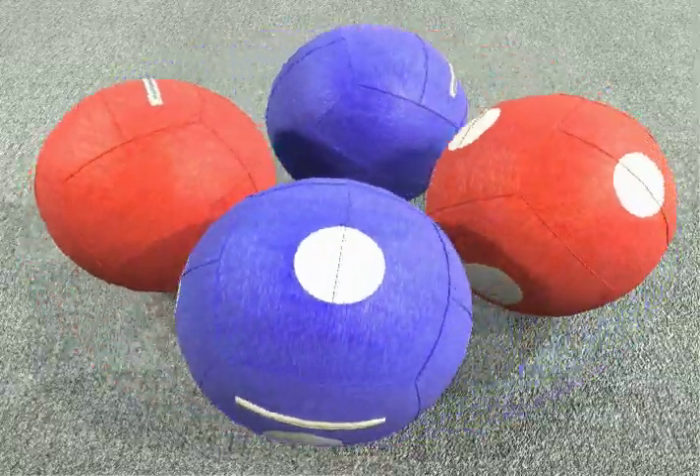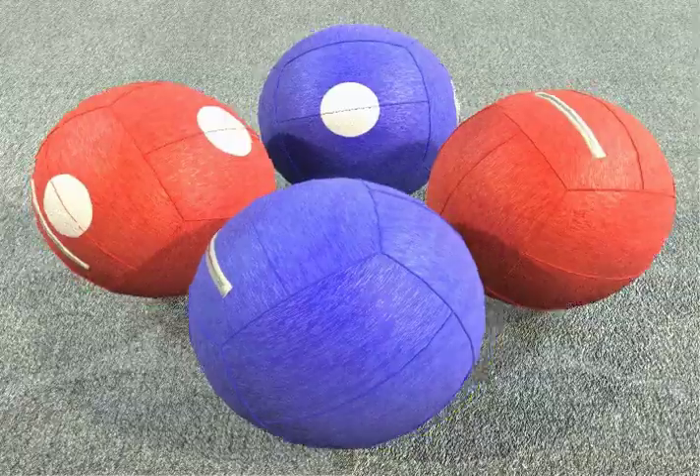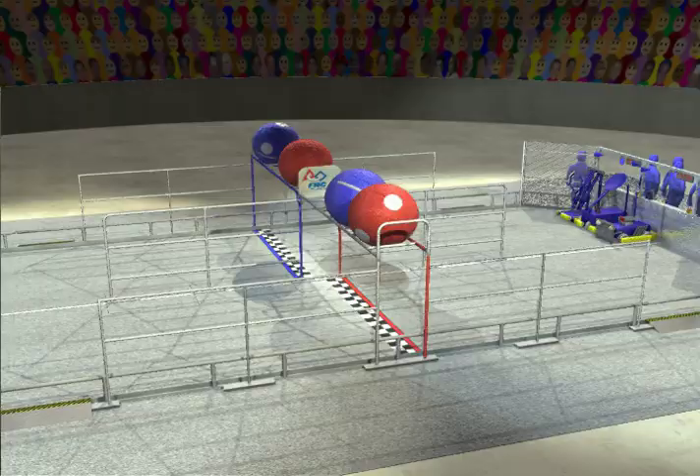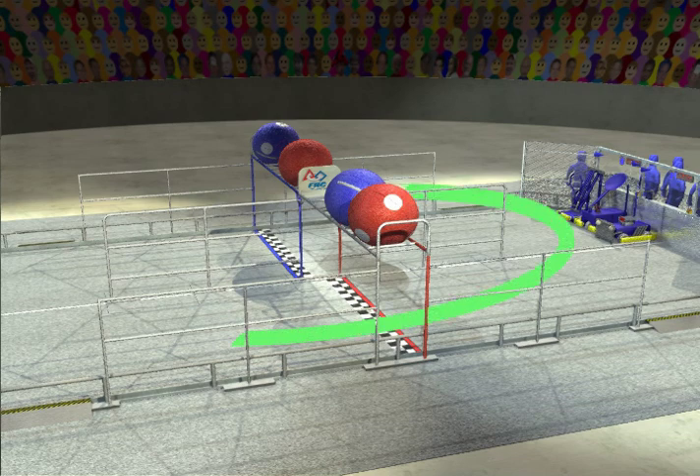The game pieces for FIRST Overdrive are 40 inch diameter inflatable balls known as track balls. There are two for each alliance. The objective of Overdrive is to have each alliance move their robots and track balls around the track as rapidly as possible and gain points each time they cross their finish line.